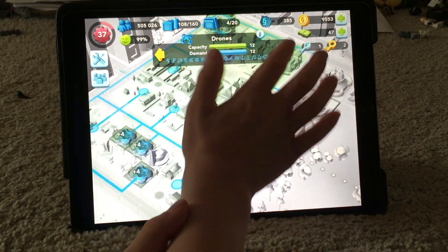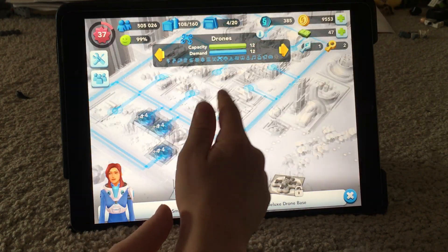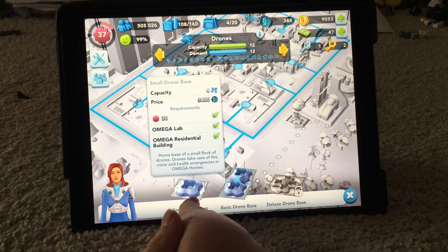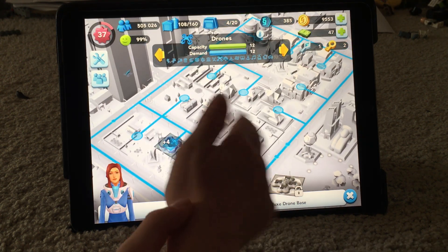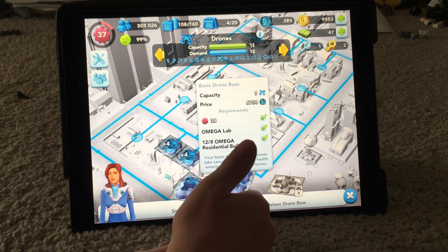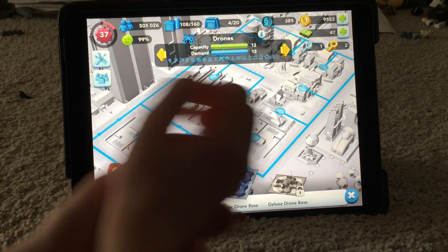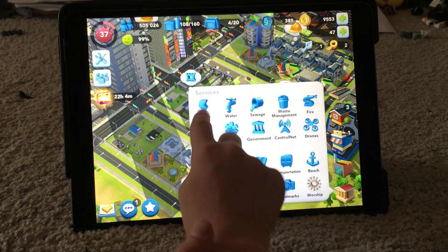They also need this drone as an addition to your power, water, and stuff. It did not cost this much, but at least I have three instead of two. It's way cheaper than control net. Control net covers fire, police, and health, which is very expensive because I have bought so many.